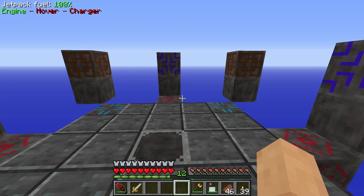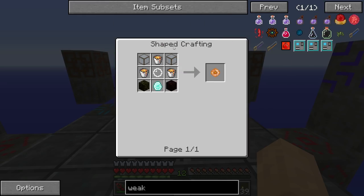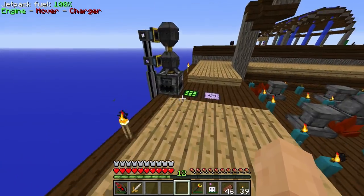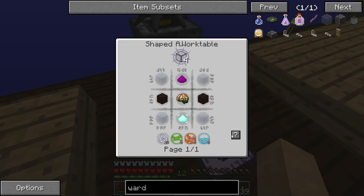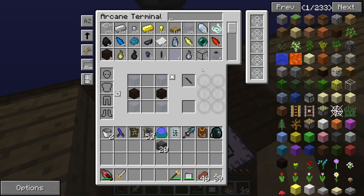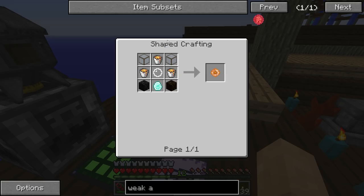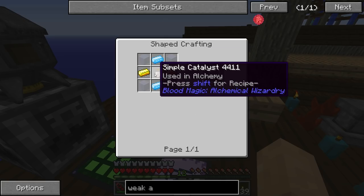Now, to get this thing to work, we also need another item called a Weak Activation Crystal. We need a Lava Crystal. Oh boy, that's a recipe. Let's see — do we have any Warded Glass over here? I don't think we do. We don't even have the stuff. Magic callus — we do not have it. So we're going to need to get some Warded Glass. What else do we need? We're going to need three buckets of lava, any obsidian, a Mana Diamond, and then this empty core which is a Simple Catalyst. That's pretty easy — we should have all of that.